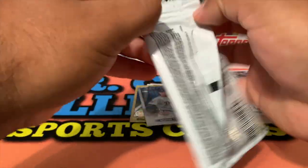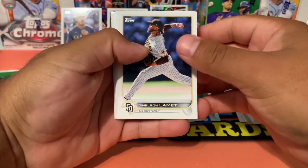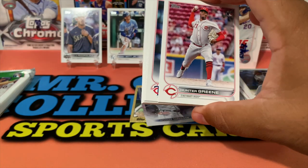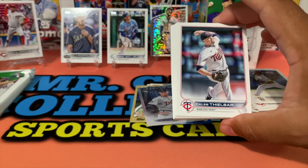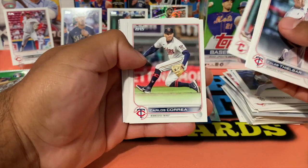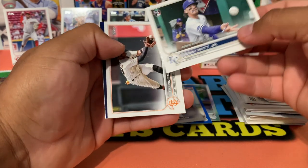We got two more packs — looks like the last one's gonna have our thick card. Jacob — Hunter Green! Wow, look at that, we're just getting all the rookies, every single rookie! We got Duran, McCutchen, Carlos Correa, and another Bobby Witt Jr. — this is a Rookie Debut.